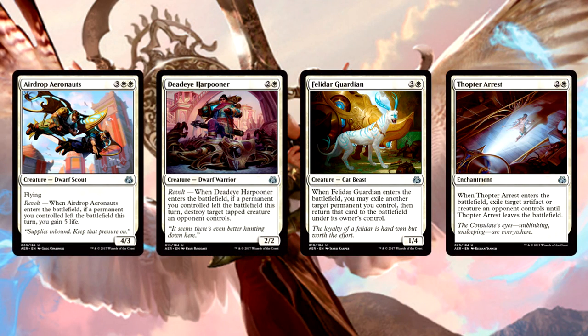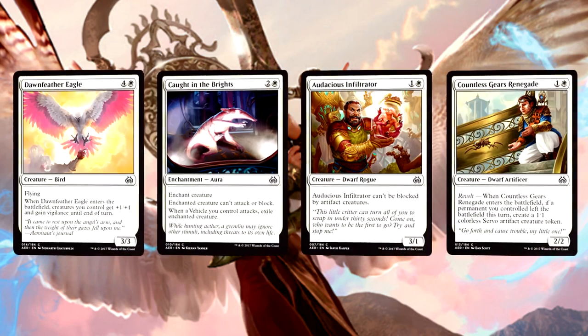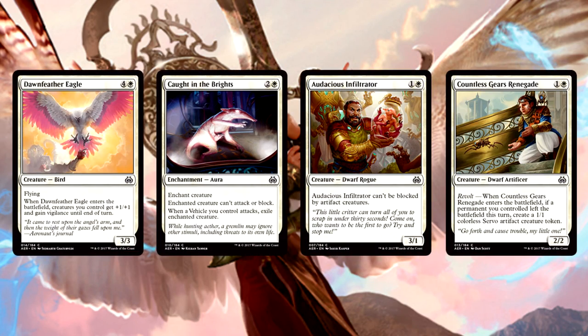Let's go over the solid commons and uncommons in each color so you can know where your strengths are. Airdrop Aeronauts, Deadeye Harpooner, Felidar Guardian, and Thopter Arrest are the solid uncommons — the beacons you need to look for in white. For a solid foundation, Dawnfeather Eagle, Aethergeode Miner's Audacious Infiltrator, and Countless Gears Renegade are your quality commons. The color has amazing synergy with Revolt and is much more aggressive than usual, so don't be afraid to pair it with black, green, or red.